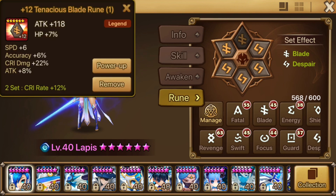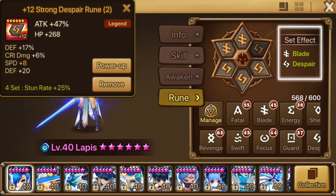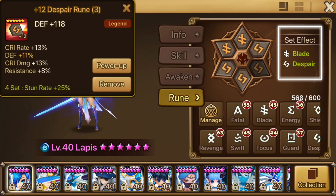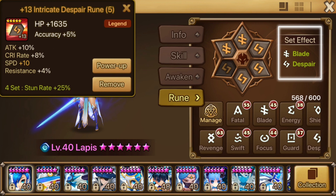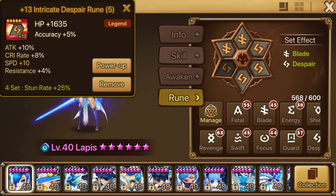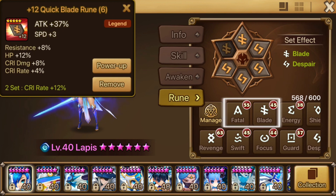Admittedly, I have my Lapis runed on Despair, which is an option, and it helps clear out early waves of enemies, but you have to weigh that benefit against the possibility of her stunning your team if the boss steals her. Another option would be to build her using Fatal Blade.